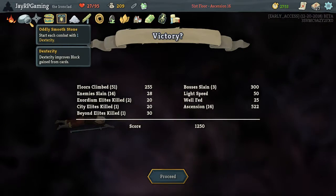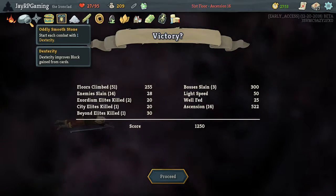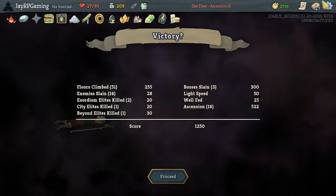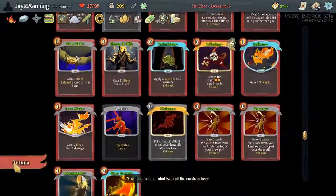Odd Smooth Stone was actually so important because all those 1 HP you save through all those floors allows you to rest less and upgrade more. Look at this deck — almost everything is upgraded. What a nice run, oh my word. What a great Ascension Mode level 16 run. Super super happy about that.